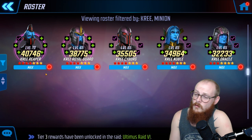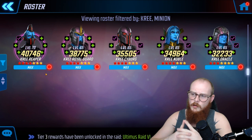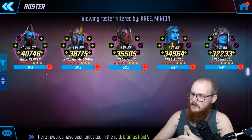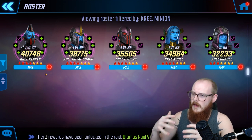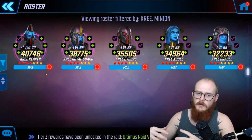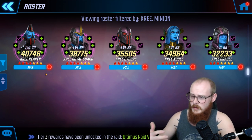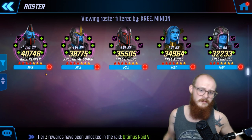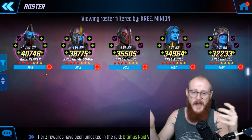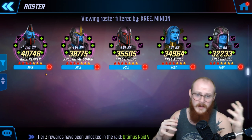A quick tip: always position Kree Noble on the end with Kree Reaper right next to her — she'll call Reaper to assist, give offense up, and Reaper can hit for 80-90k damage twice in a row while applying heal block. My overall recommendation is to get all your legendaries to five-star first. It's better to have a five-star Star Lord and a five-star Nick Fury than a seven-star Nick Fury and no Star Lord.